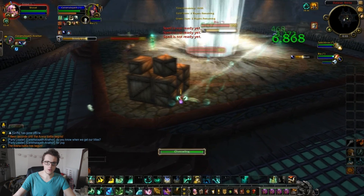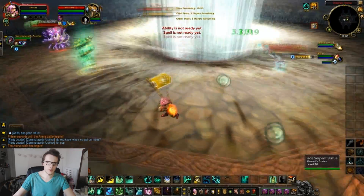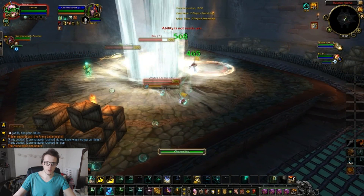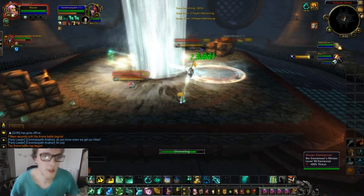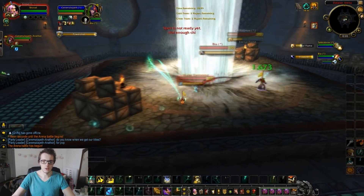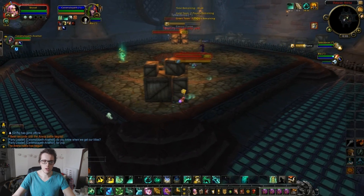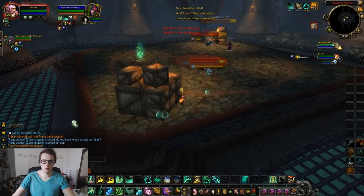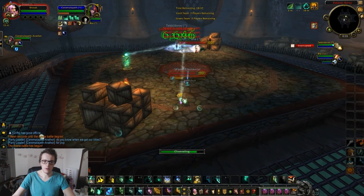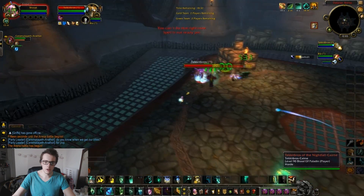I'm gonna keep those heals rolling because he's gonna take a lot of damage. I can get a CC on the paladin if I can — there it is, a bit of CC to try and help him out and keep him alive. Gonna keep those detoxes up — if you're playing a healer, you really do not want to let your DPS be stuck in debuffs. They run behind a box to heal up, probably going to come out and try to get a CC on me. Kind of weird they're not doing more CC — it's something they definitely should be doing.